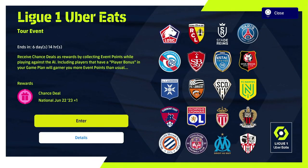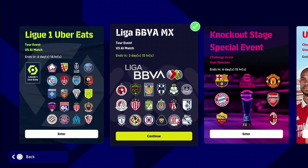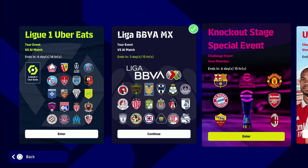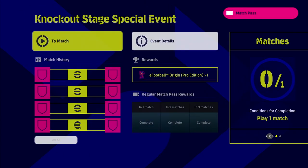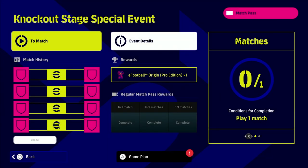In terms of events right now, we have our rinse and repeat, we have our league one Uber Eats where you get your chance deal for your player of the week, and we also have the knockout stage special event. You get an award for winning this — the ultimate prize of a new in-game kit, the eFootball origin pro edition jersey.